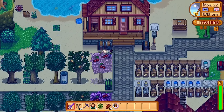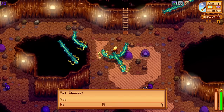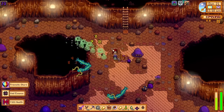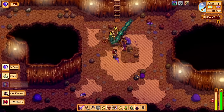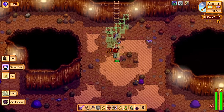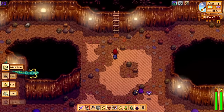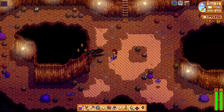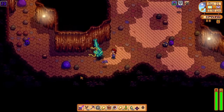There is one last item you can purchase: a Golden Egg. You can hatch it to get a Golden Chicken, but you can only buy this if you have achieved 100% perfection in the game. It costs 100 key gems, but at that point in the game it's really just a novelty fun thing to have.